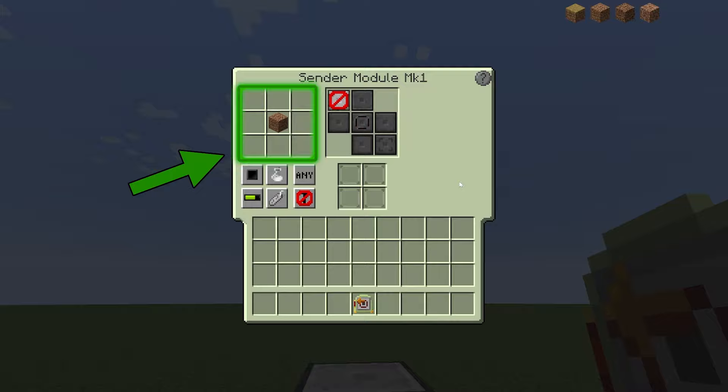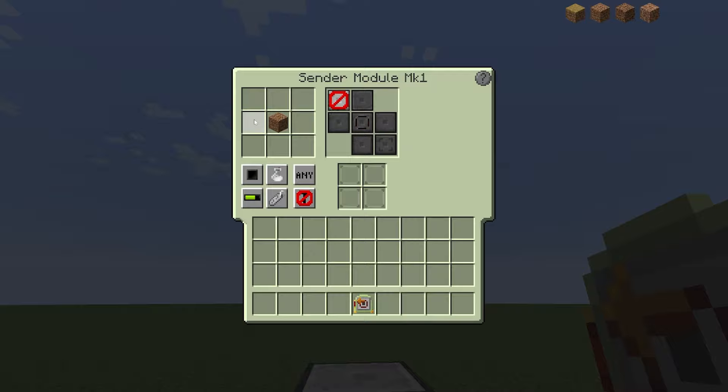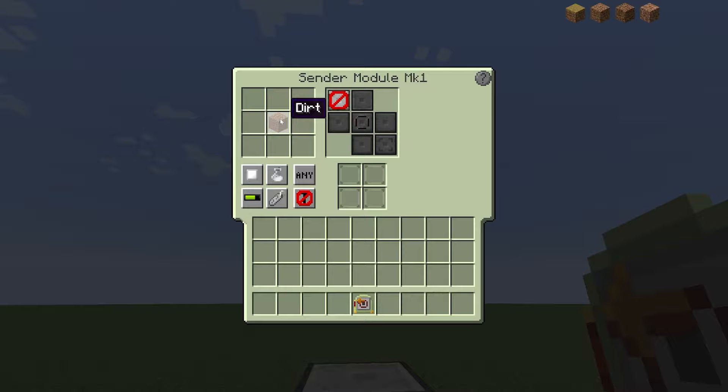You can use this button to toggle blacklist or whitelist mode. Blacklist mode means that whatever items are in the filter will not be used by this module — so in this case, this module would not do anything to dirt in the buffer. If you switch it to whitelist mode, the items in the filter are the only items that this module will work on — so it would only do something if there's dirt in the buffer.